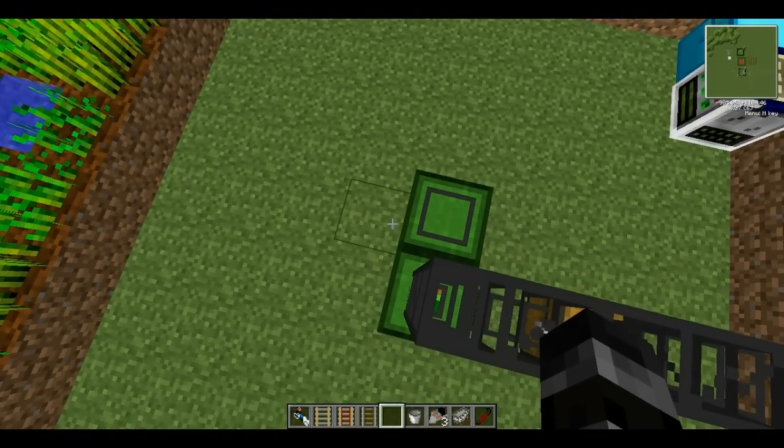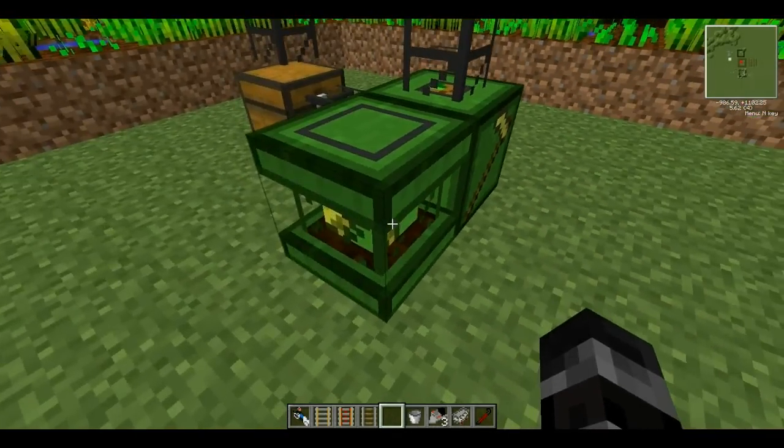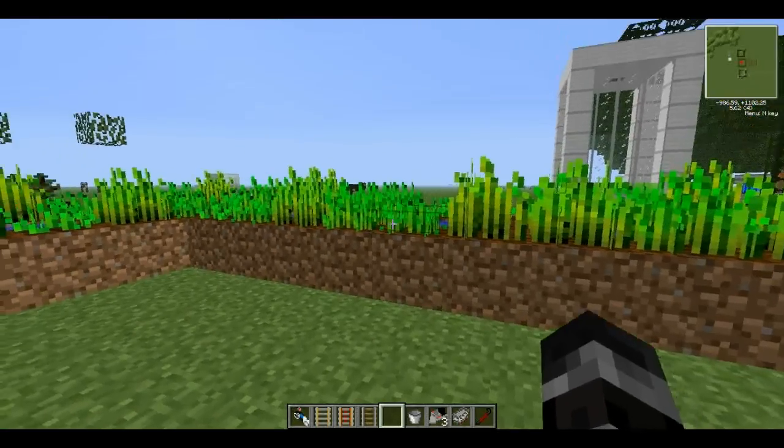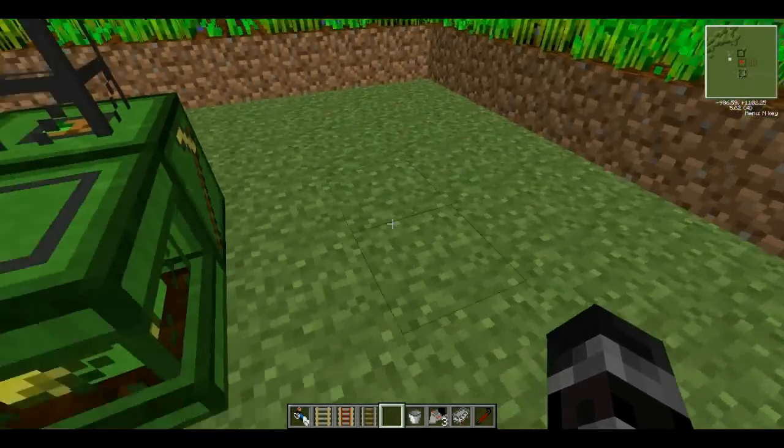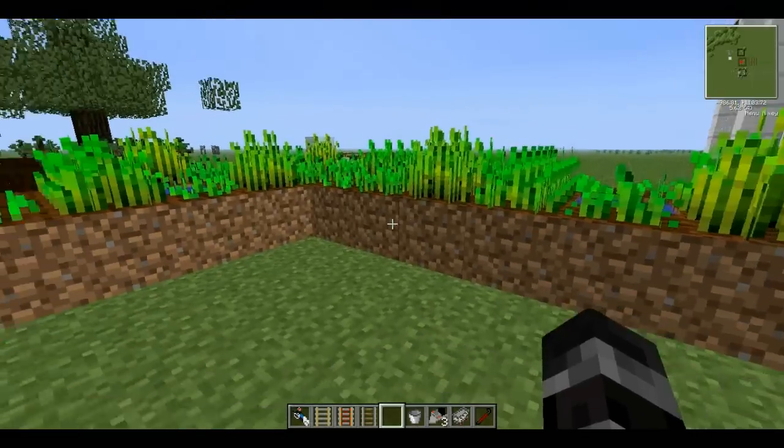Today I'm going to review the farm and the combine. This is the farm — it makes the ring around you and plants everything, puts the water in, tills the soil, and the combine harvests it.